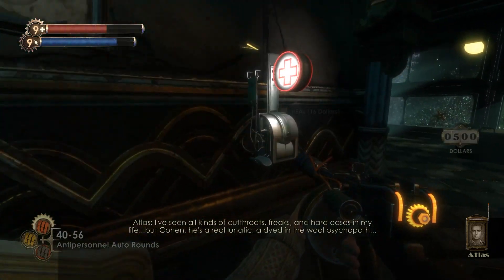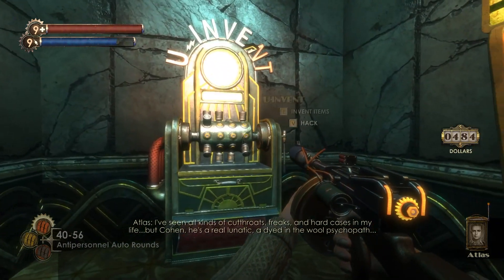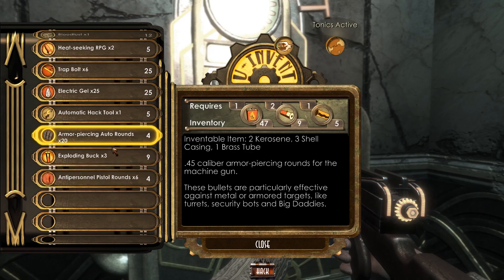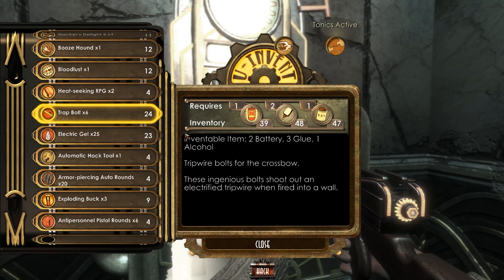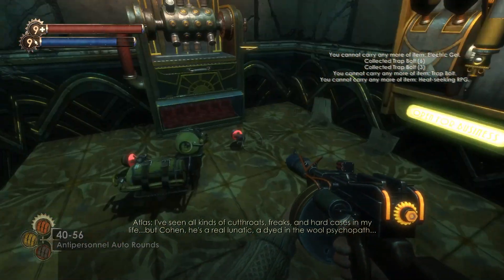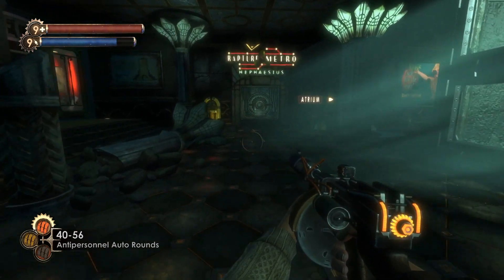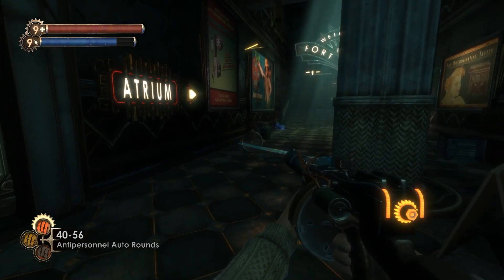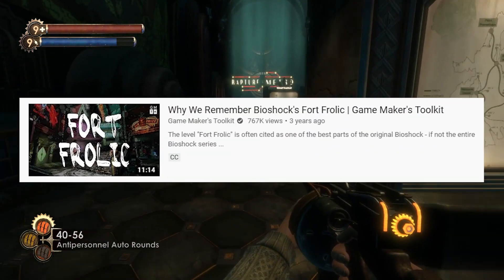I chose this level because this area takes a break from the drama between Ryan and Fontaine to take a look at some of the citizens who inhabit Rapture. This gives me a little bubble to explain some of the ways Bioshock told a story outside of just using the audio logs. I just want to point out that all of these mechanics are used throughout the entire game, not just in this level. I just wanted an excuse to talk about Fort Frolic — an entire video could be made about this level; in fact GameMaker's Toolkit did that, and it's a really good video if you want to check it out.